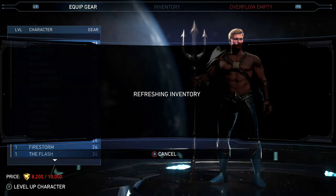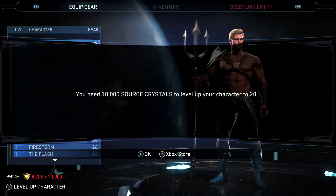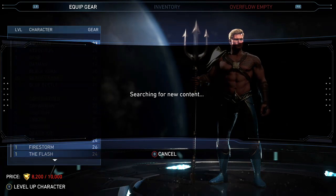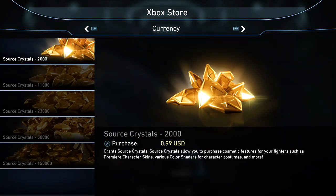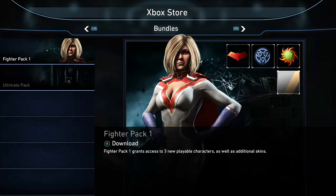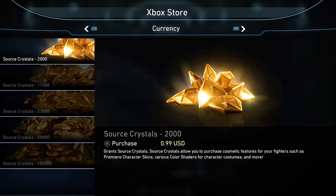If you don't have enough to level a character up, you can simply go to the store by pressing the Y button or triangle, and it'll take you to the Xbox store where you can buy source crystals and characters. A lot of people don't know this. So here's the currency — for basically five bucks you get an extra thousand source crystals and you get a character. The more you buy, the better the deal, the more people you can unlock. They have the ultimate pack, fighter pack, all that different stuff.